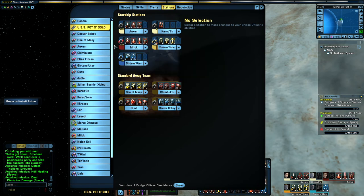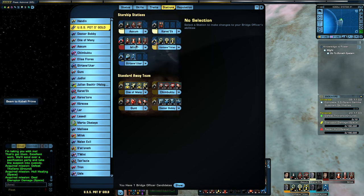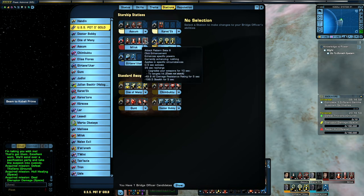Stations: Tactical Team 1, Scatter Volley 1 and 2 to trigger the Preferential Targeting on the beam overloads, and Torpedo Spread 3. Best Served Cold 1 — simply because I really couldn't think of anything else to put there; I could have put an engineer in for Emergency Power to Engines or something like that. Distributed Targeting 1, just to spread around some of the damage. Kimicite Laced Weaponry 2, just to work with the Torpedo Spread 3. The main damage dealer, which is Beam Overload 3. Attack Pattern Beta 3 for the debuff.